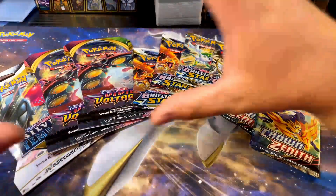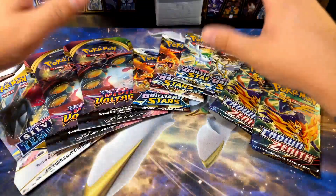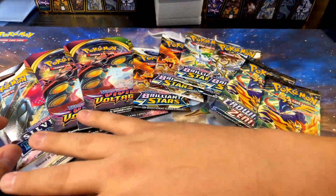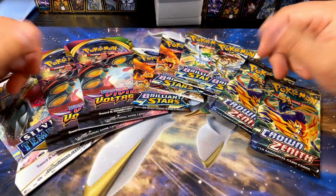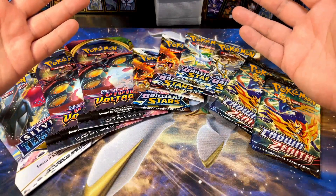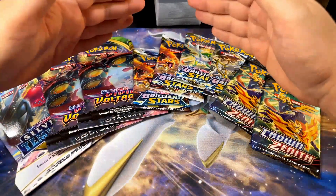These were my stragglers. I have a bunch of Lost Origin, Astral Radiance, Fusion Strike in that box, but these were the ones that were just kind of stragglers — I missed this one when I opened my last pack. I figured I want to open Pokemon cards today, and these are just decent packs: got some Crown Zenith, got some Silver Tempest. Hopefully get some good stuff. If you like content like this, consider subscribing — it's free and it helps me out immensely. Without further ado, let's get started.